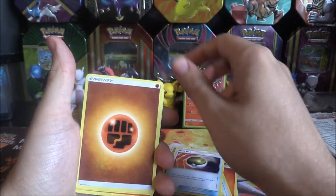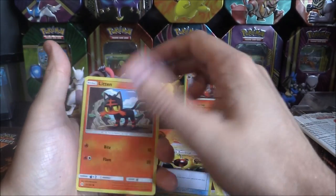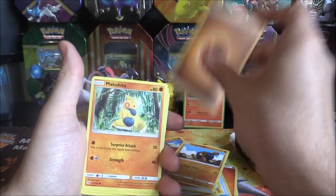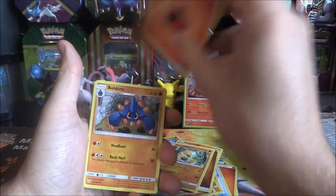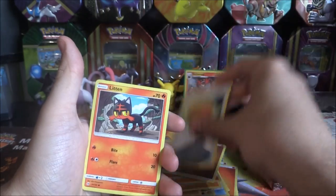One Persimion. Nest Ball. Fighting Energy. Energy, Rabadabadab Retrieval. Litten, Torkoal. Fire Energy. Roggenrola. Fighting. Makuhita. Fire Energy. Baldor, Torracat. Fighting Energy. Big Malasada.